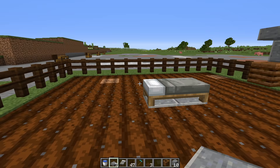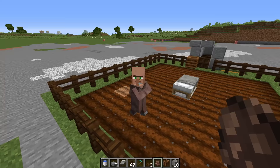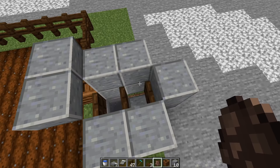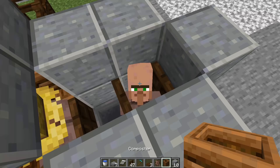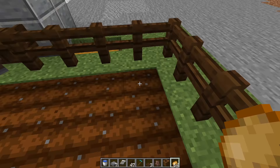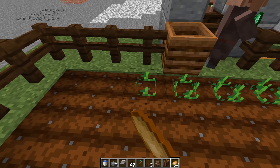Next, get your villagers in place. Once your first villager is in place, he should take up the farmer trade because the composter is there. Then get your next villager down into the hole. Once you have that done, close up the trap door exposing only his head, and then put a roof over top of him. Now all you have to do is plant your crop of choice.